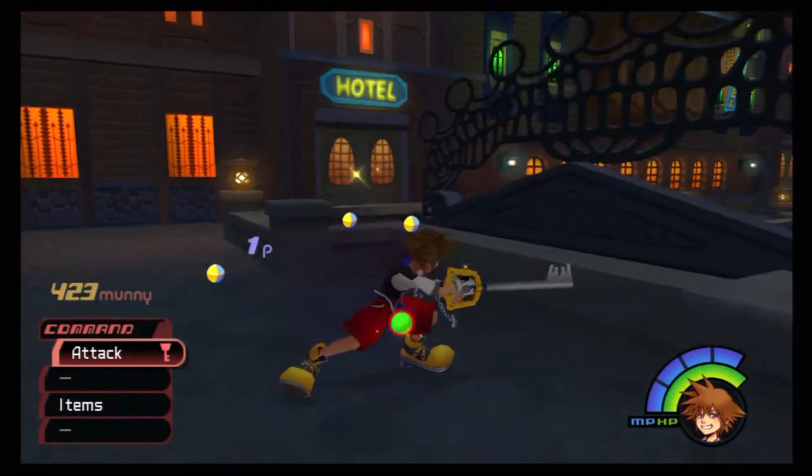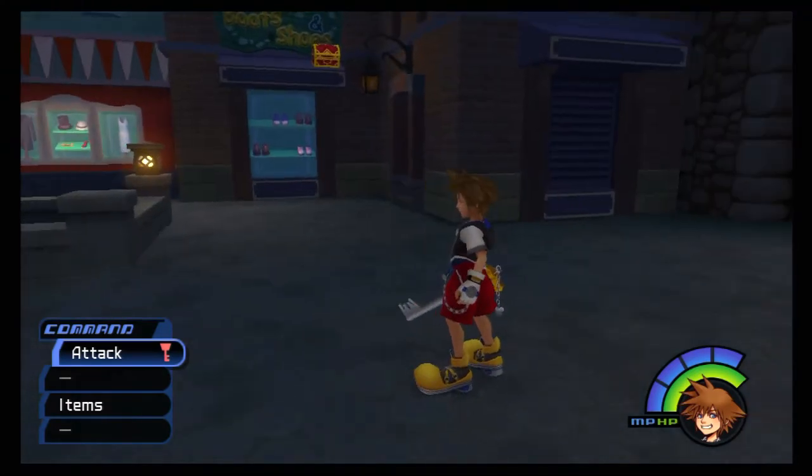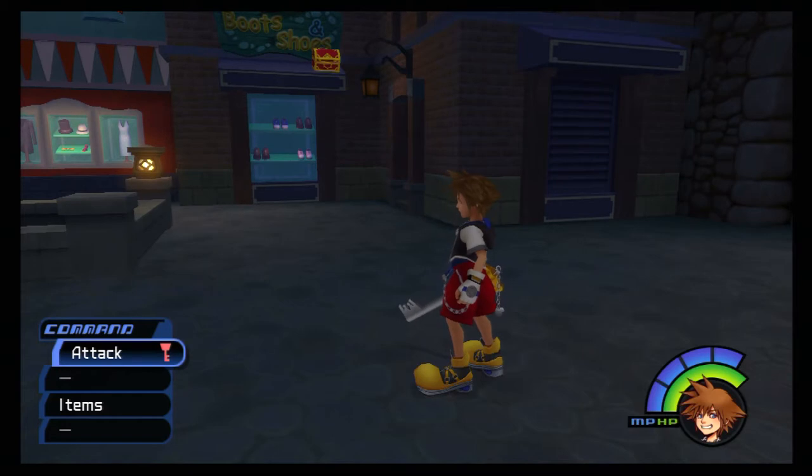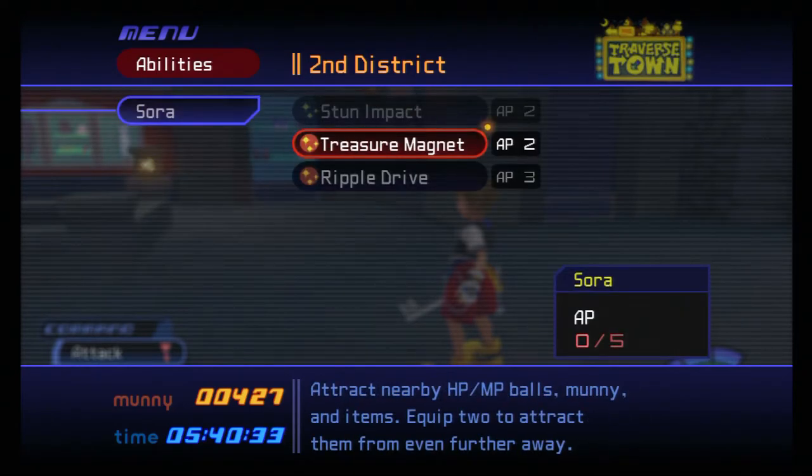I forgot to re-equip Treasure Magnet. After you kill the Heartless in this area, instead of just dropping green HP balls they drop yellow balls - those are money. This is how you'll be gathering money from now on; each enemy drops some money as well as HP and MP balls. If you have the Treasure Magnet ability, equip it because it attracts nearby HP, MP balls, money, and items. Equip two to attract them from further away. We don't have the second one yet, but equipping one should suffice.